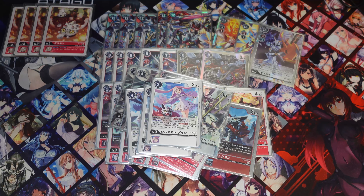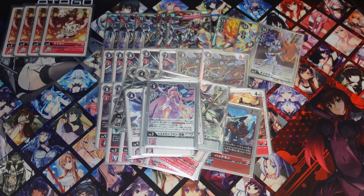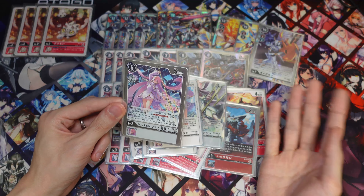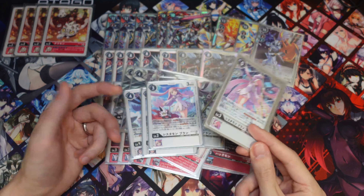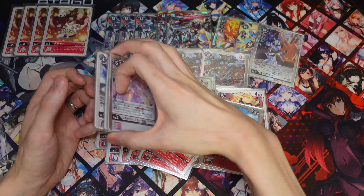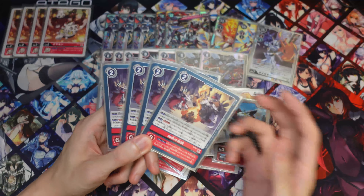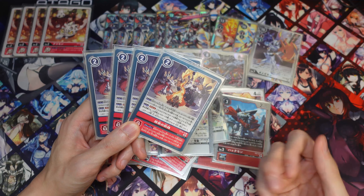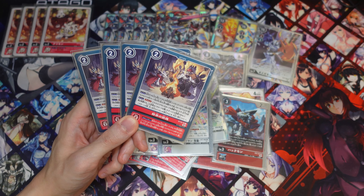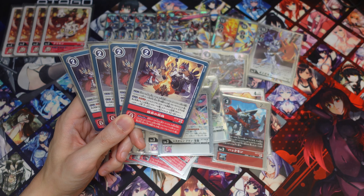Next we're running two Sistermon Brown from BT6 — on play you draw one, and it's also a blocker which is nice. We're also running one Sistermon Blanc from SD12. This one lets you ditch one card and draw two — most of the time if you don't need your Gankumon you can ditch it so it can be a target for your Just One GX. The decoy is nice too; there's not a lot of decks that outright destroy right now but there are still Galamon decks and Royal Knight decks, so the decoy comes in handy.